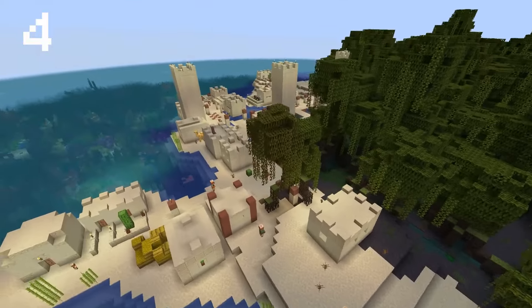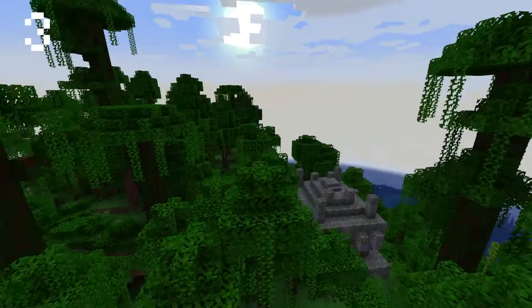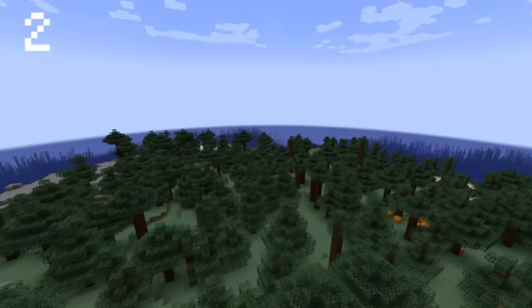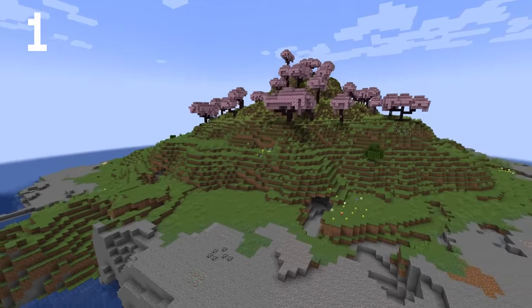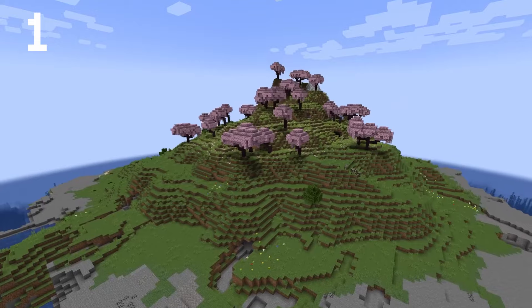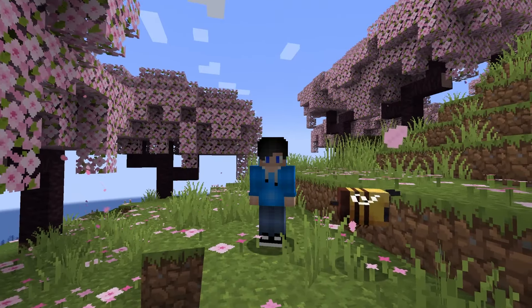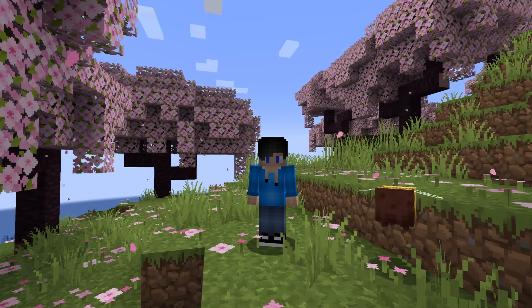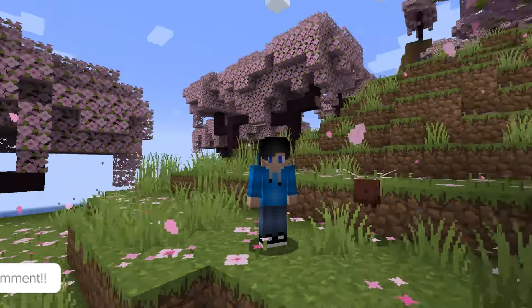Number 4 — Mangrove Swamp with Village. I quite like that island, the village — I don't know. Number 3 was the Jungle Temple — that's a pirate paradise. Number 2 — the Taiga Forest. I like that one, that's the most peaceful out of all of them. And number 1 is the Cherry Grove Island — it has everything on it, what can I say? I've linked all of the seeds in the description, and that about wraps up my top 10. What are your top favourites? Have you tried making an island seed yourself? Let me know in the comments, I'd be very interested to know.